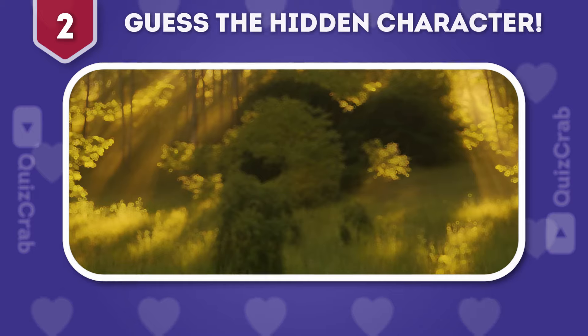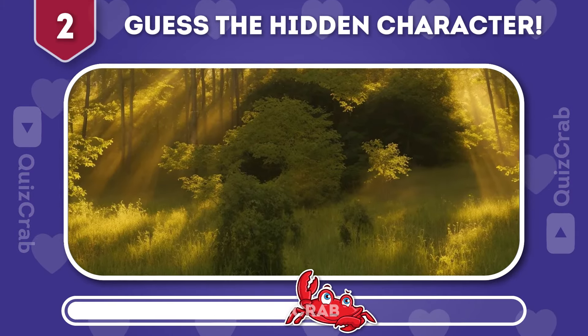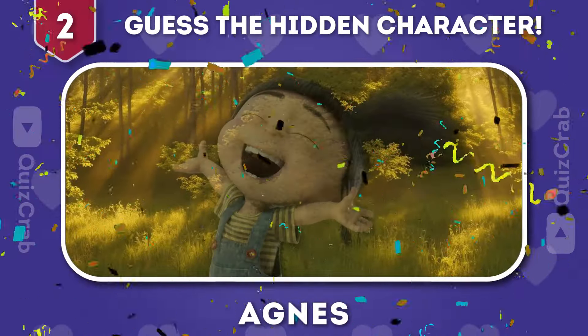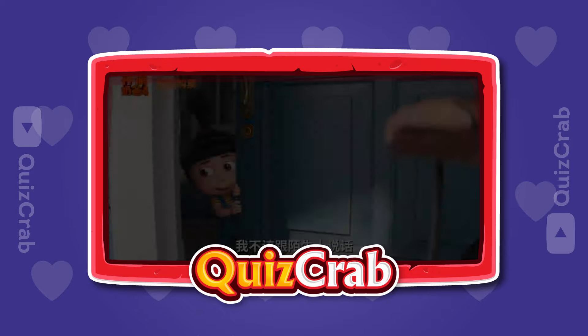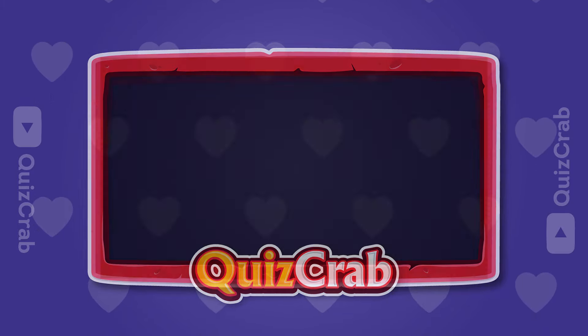Round 2. What about this one? Can you guess this Despicable Me character? You are right. It's Agnes. I'm not supposed to talk to strangers. I'm not a stranger.